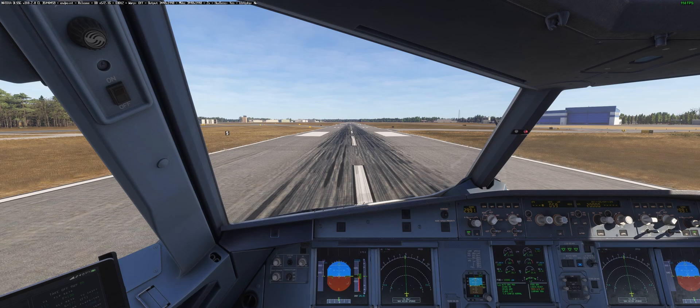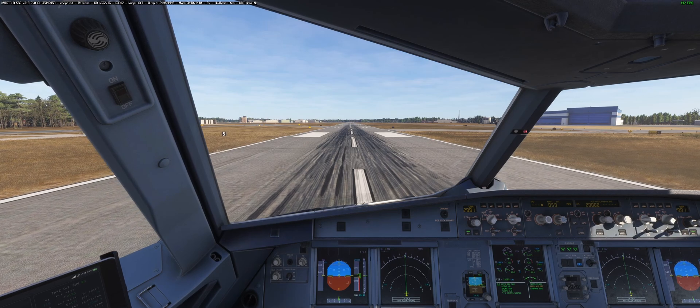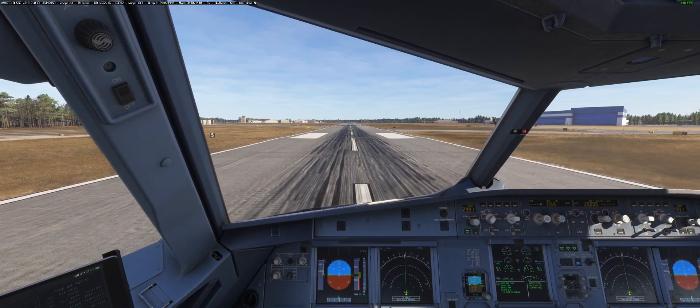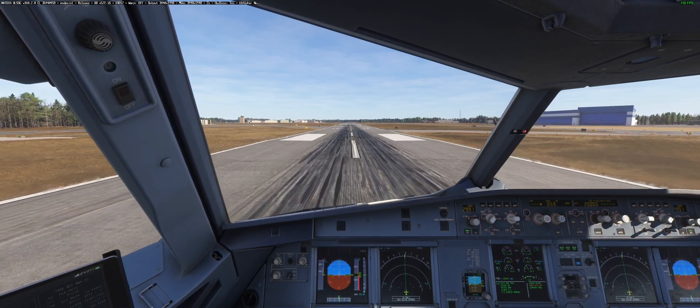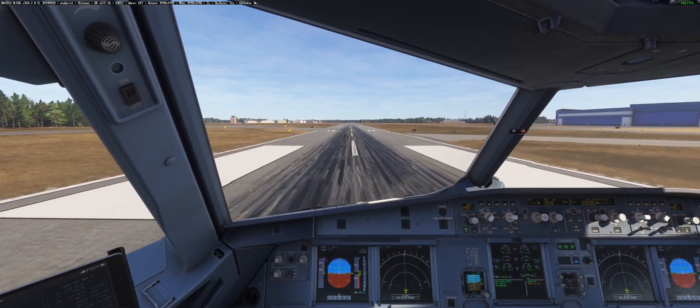I'm going to show you why I prefer TAA to DLSS. The DLSS will be set to Quality, and you'll see me swap in and out. What I want everybody to pay attention to is the altitude tape right here. Right now we're on TAA — let's get this plane in the air and off we go. We'll do TOGA because why not.